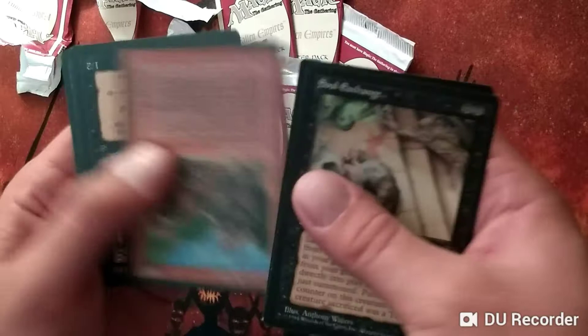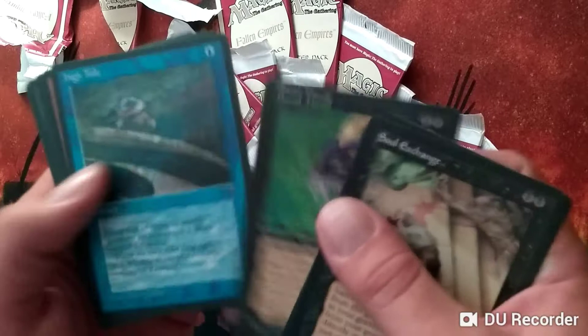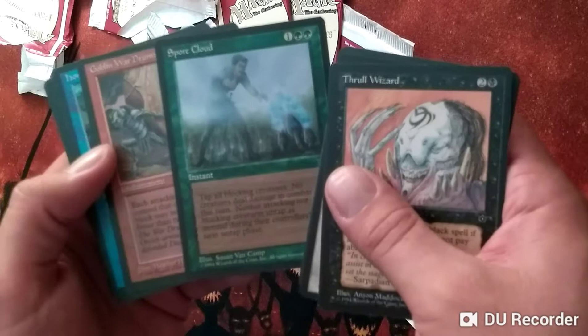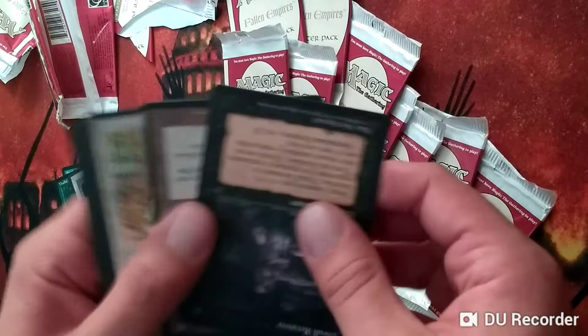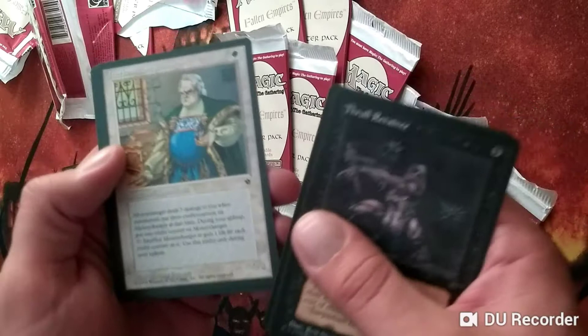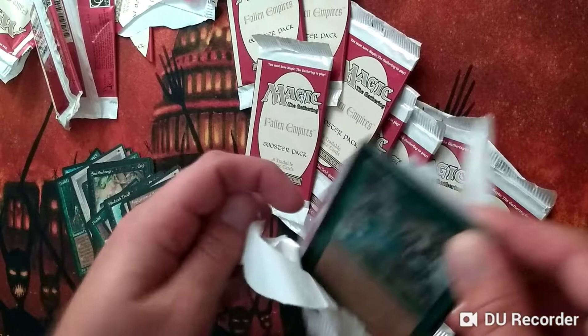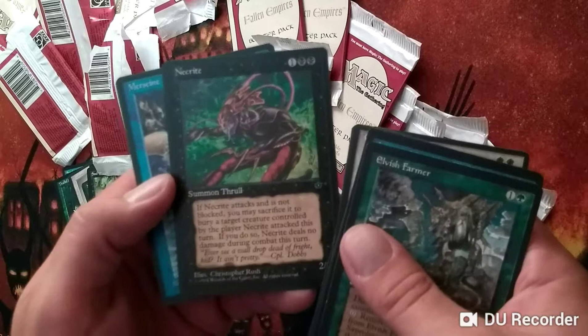Some of the Chris Rush art from this set really drew me into the game as a kid — just so cool, it's like from Spawn or something. Let's keep burning through these packs. These packs are eight cards each, so if you want to draft, you just use two packs instead of one that you'd normally use — you end up with 16 instead of 15 cards, but the power level is really low, so that's totally fine. Ooh, Elfish Farmer — score. This is what I'm talking about with the Chris Rush art; that is sweet.